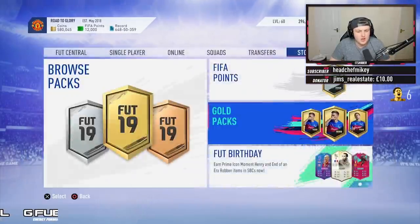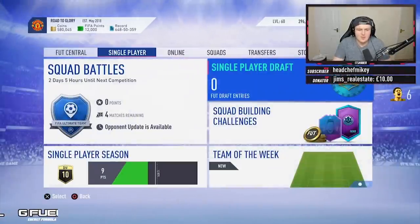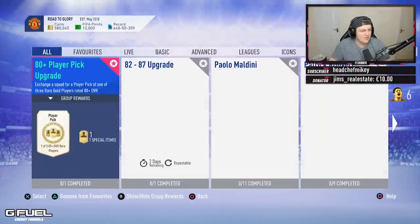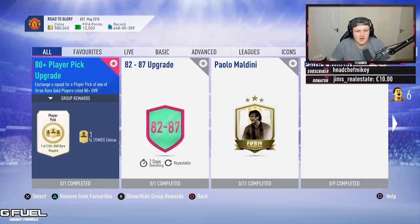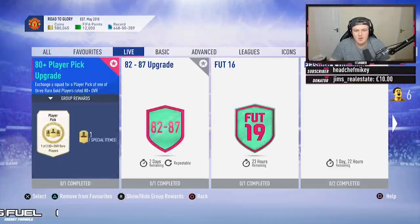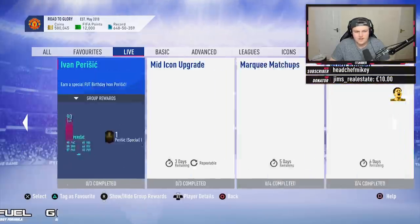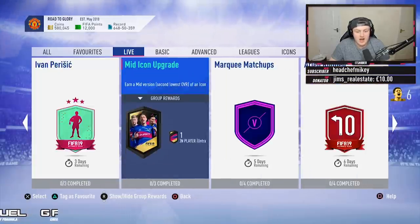I'm expecting a new icon and a new player SBC. I'm gonna mute my phone now — I was expecting tweets to come through. I've got EA's notifications on so I'm expecting them all to come through. So in terms of what's live: we've got the FUT 16, a supreme gold players pack. Anything else? Mid icon upgrade.